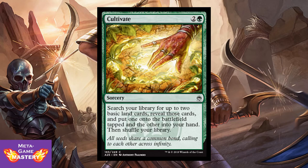Cultivate — I can always use more. There's so much value here. It's 3 CMC, 2 colorless and green sorcery. Search your library for up to 2 basic land cards, reveal those cards, put one onto the battlefield tapped and the other into your hand, then shuffle your library. It's card advantage, tempo advantage, and mana fixing. It's a good card — pick them up.